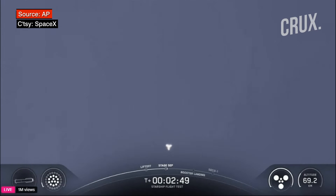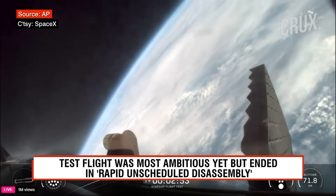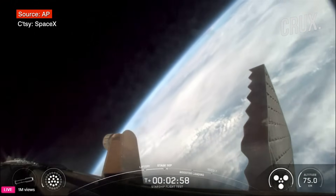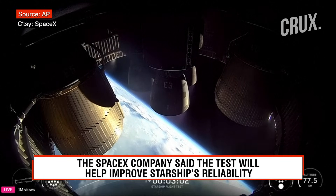Incredible flip by Super Heavy Booster, and you can see those six engines — those three engines on the ship ignited. Six healthy Raptors running on ship, on its way to space.